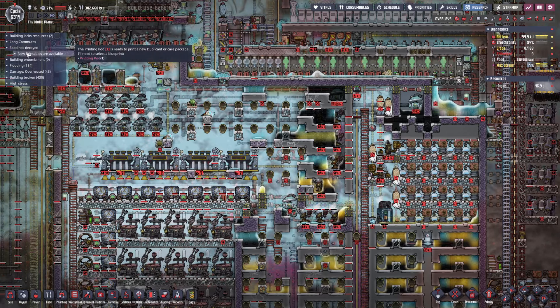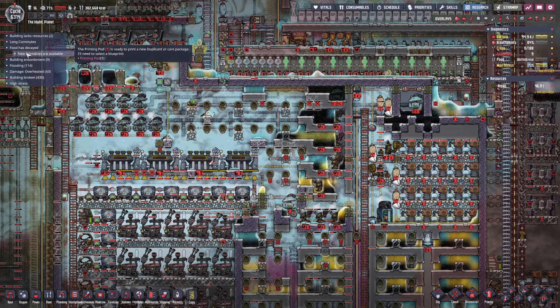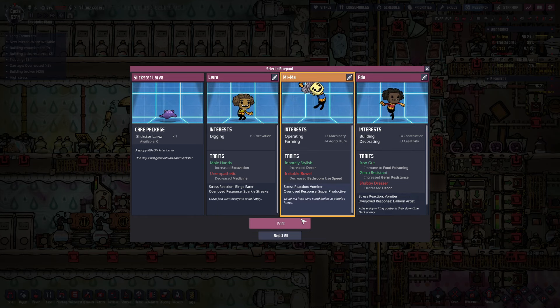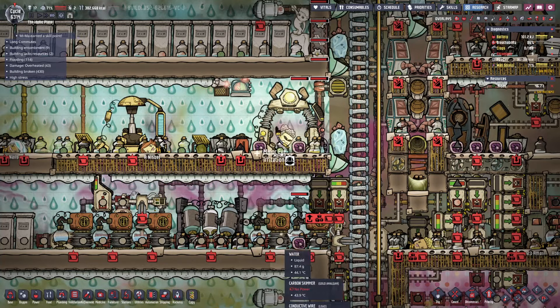But at least we get a new dupe! Okay — vomitor, vomitor, or binge eater. Y'all can kill yourselves. We're gonna go with Mima and their irritable bowel. Welcome, Mima.